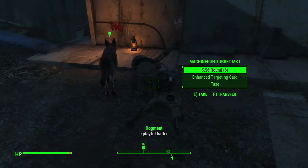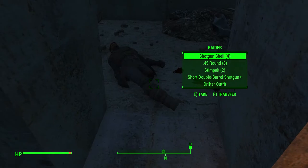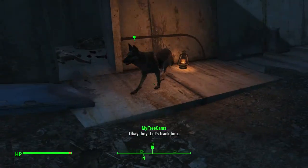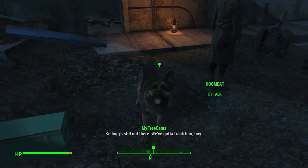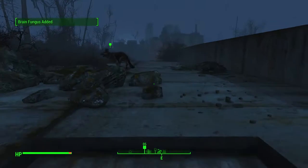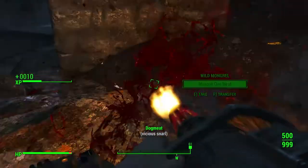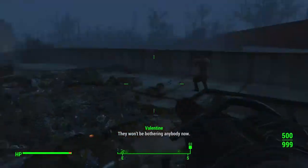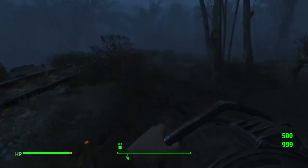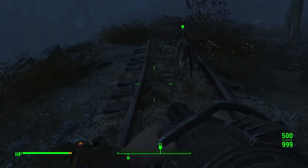Immediately to the right of the doorway you'll find some bloody bandages — give them to the dog and continue to follow closely. After another short distance you'll be at another concrete doorway. Loot the dead body on the ground and climb the stairs to the left. Once you get to the top there will be a group of wild mongrels — again, pretty easy, just take them out however you want. Once done, find your dog. He should be off to the west a bit — keep following him northwest.